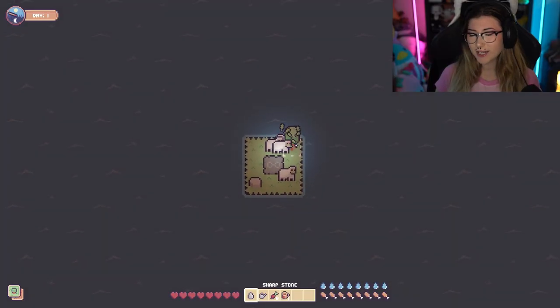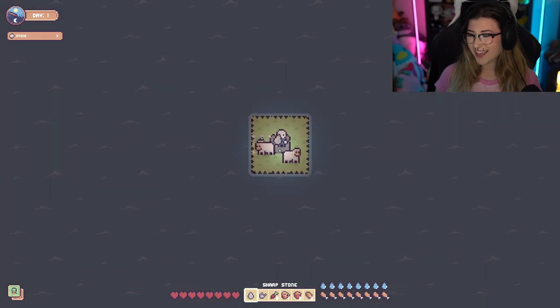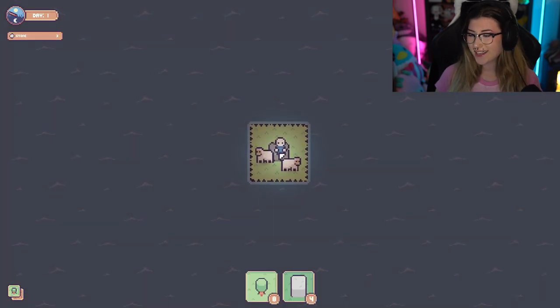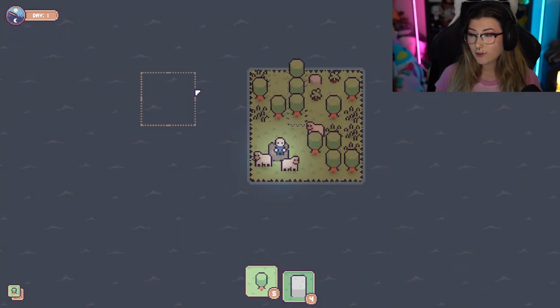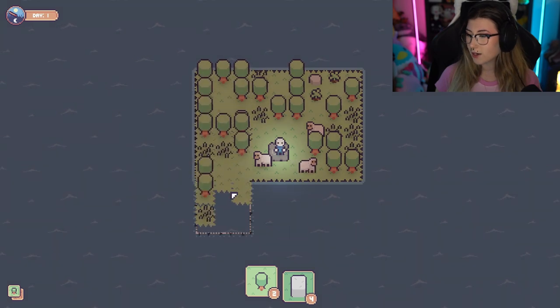What is the plural of sheep? Anyways, we need to collect some resources and make this island a little bit bigger. We need to go ahead and expand our island, make it bigger, so I have plenty of room for my roots to grow and develop.